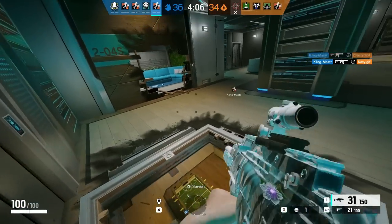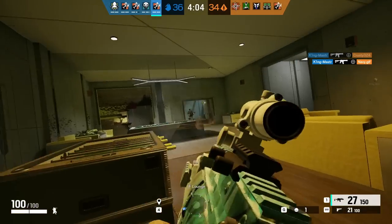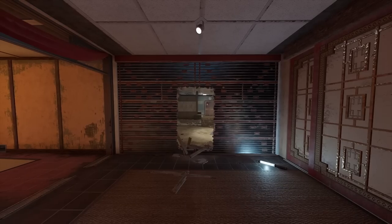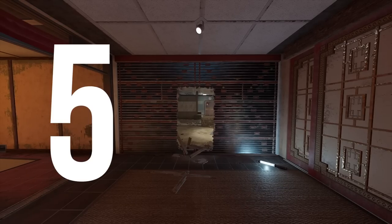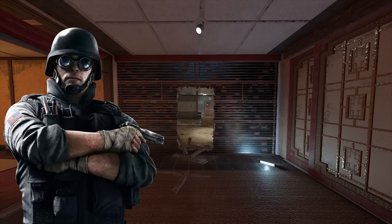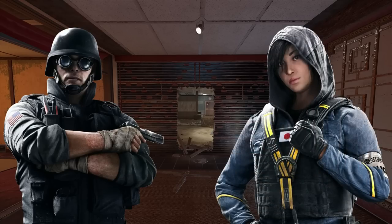Hard breaching is one of the most core mechanics of Rainbow Six Siege since its launch. By now you're probably at the point where you can tell which hole was made by which operator. Take a look at this one — I'll give you 5 seconds to guess which operator made this hole. If your answer was Thermite, you were incorrect. This was actually made by Hibana, and stay tuned for later in the video where I'll show you how to make a hole just like this.